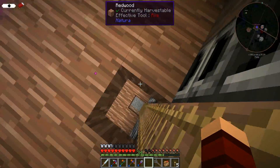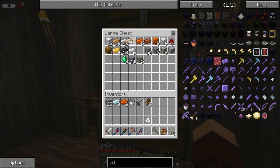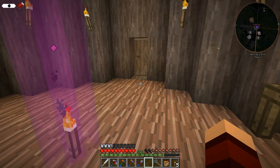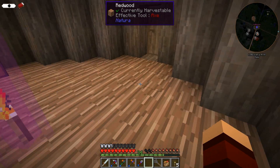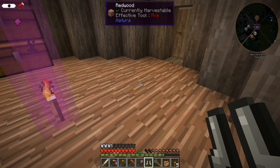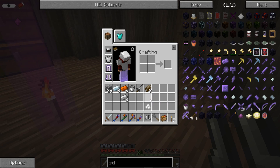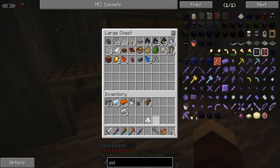All right, last thing before we leave — we are going to make ourselves the last bits of our armor. I made boots — darn it. All right, let's make the next pair of boots. There we go, let's try this again. At least we're fully armored now. We got a couple of extra pairs of boots just in case the others get wet.